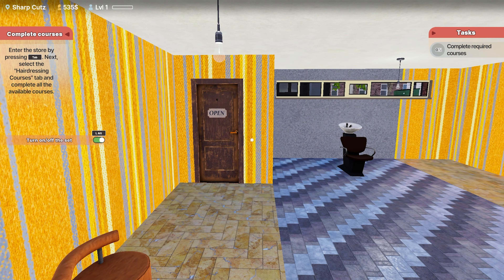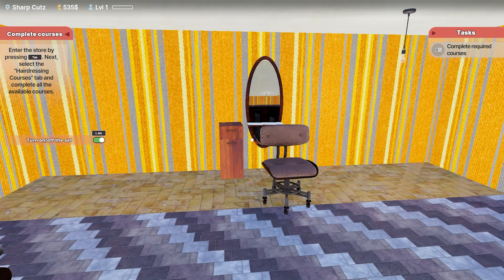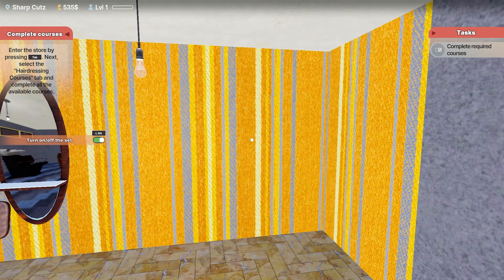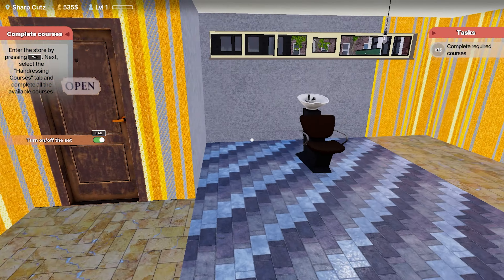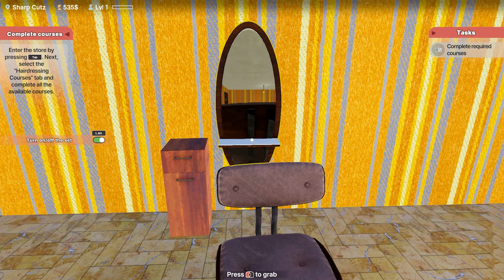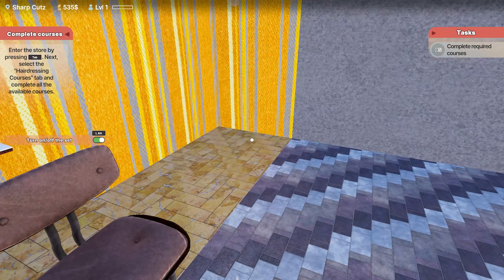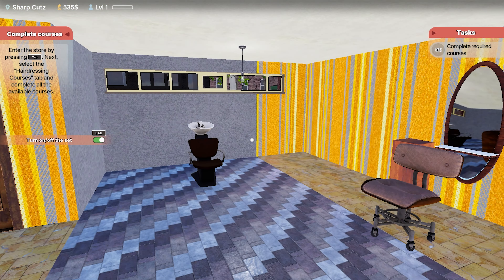I've skipped the tutorial because we've seen that before in the little demo prologue thing that I put out a little while ago. I've set up our little studio down here. We don't really have any choice of colors — we have to do it the way they've designed it, which I don't like, but it is what it is. I've put in our little washing station, our chair to cut customers' hair, our cabinet with all our tools in it, a little waiting spot, and now we need to complete a course.